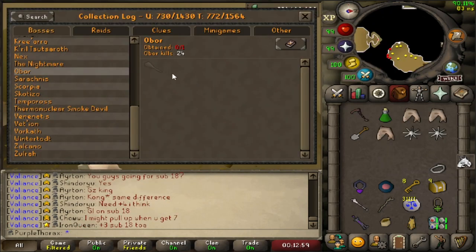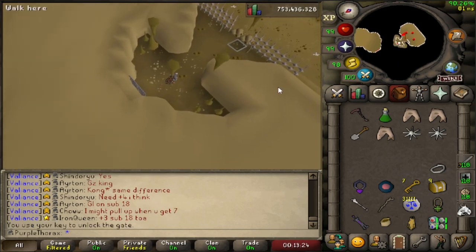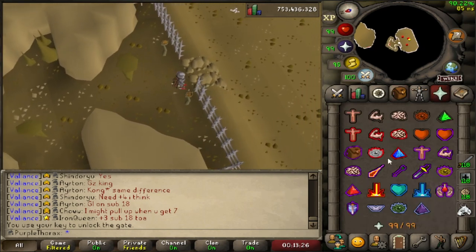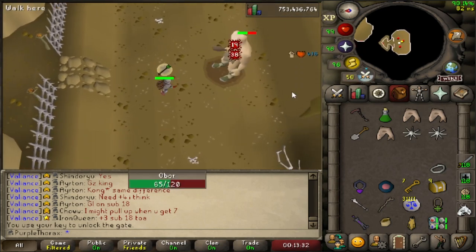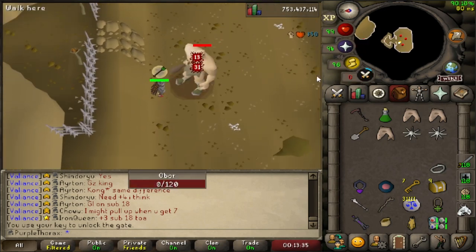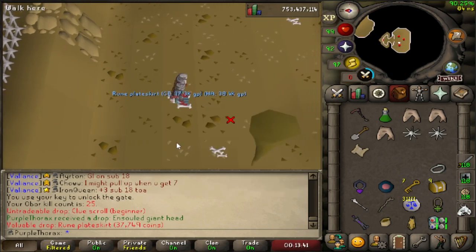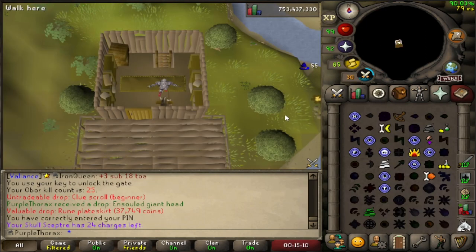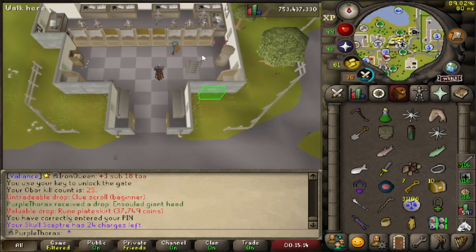We've already done 24 Obor kills with no hill giant club yet. The good thing about Obor is it's a guaranteed beginner clue and we've gotten none of the uniques so far. I'm just gonna claw spec every kill since we're doing all the beginners for this. We have a few keys in the bank so let's grab those as well.